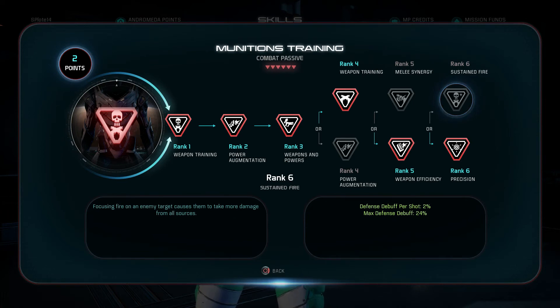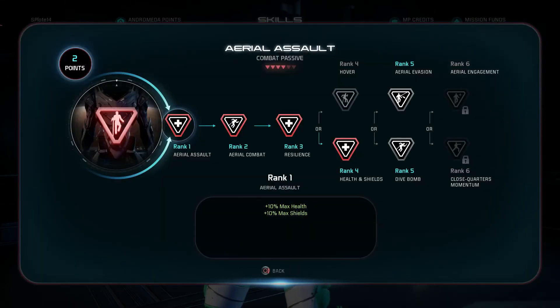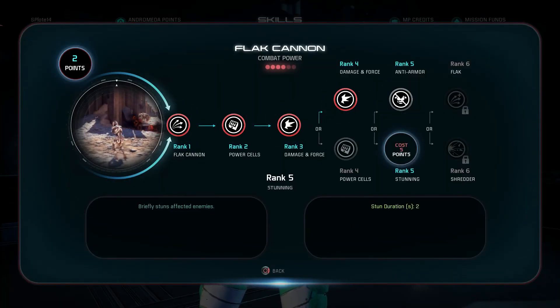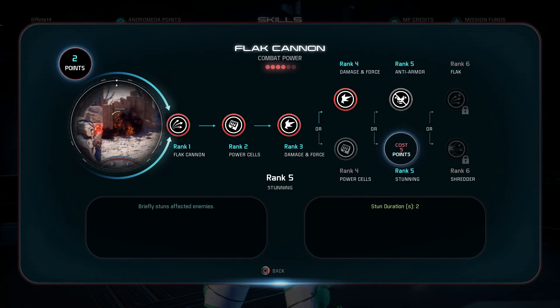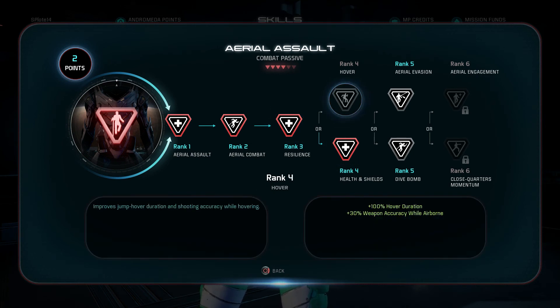For aerial assault, since we're going glass cannon, I'm only speccing to rank 4. Some might even stop at rank 3 — you can drop rank 4 and put points elsewhere. At rank 4 you could go increased stun duration or damage versus armor, but personally I'd do stun duration. For the shields versus hover duration choice, you obviously want to go shields.